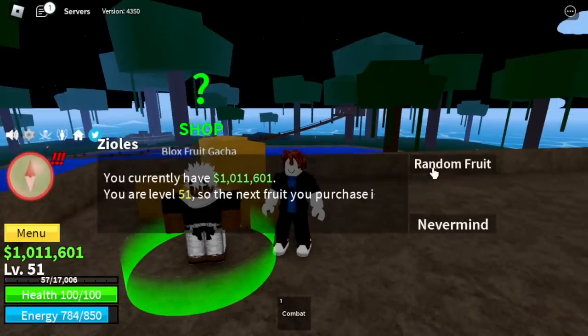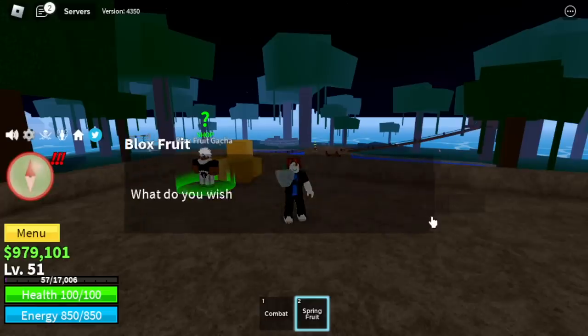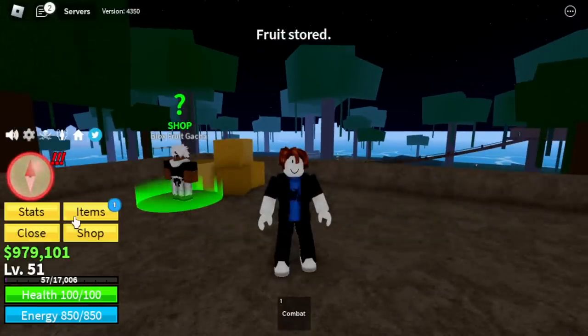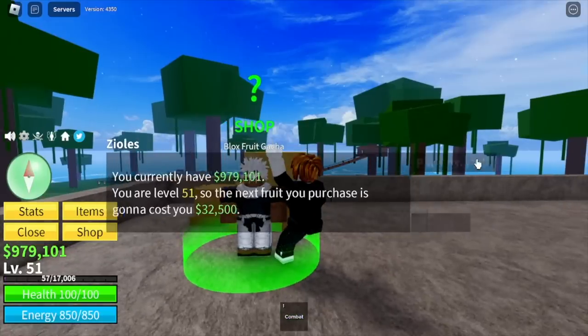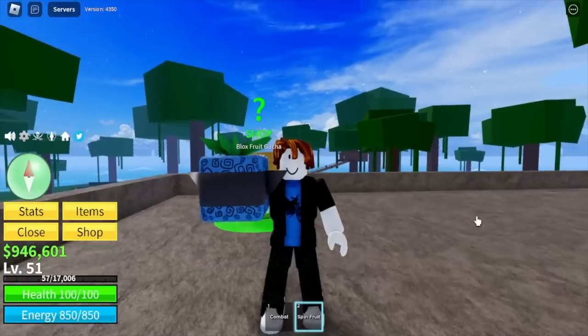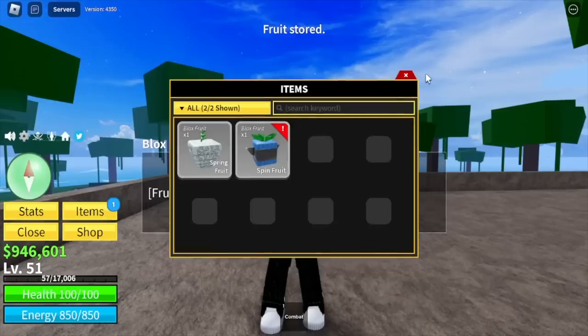Our first fruit is — hopefully we get a good one — Spring Fruit. This one's bad to be honest. Moving on to our second fruit: 979,000 bells remaining. Spin Fruit. Yeah, we can grind with this fruit, but it's not a good fruit.